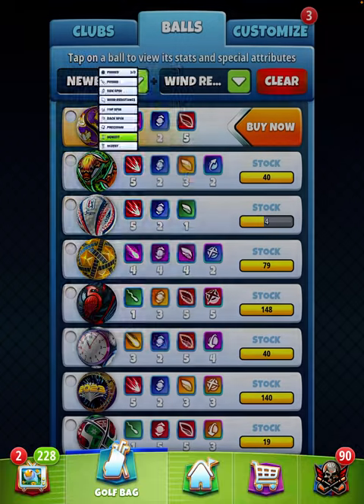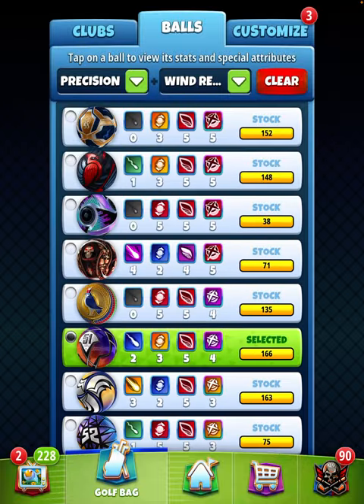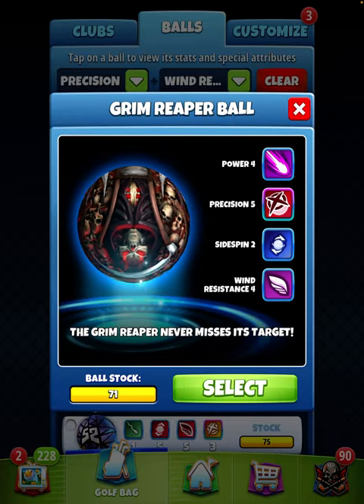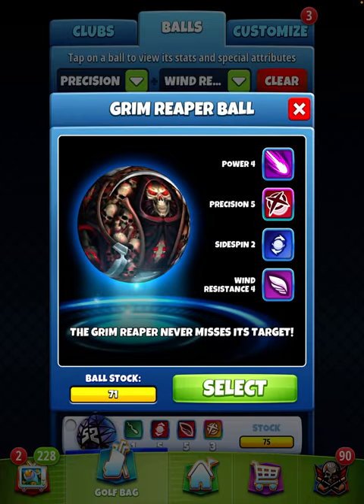If we're going to use a power 4, if we're going to use a wind 4 power 4 ball or whatever, if we're going to use a power 4, this is the ball that we're going to use right here. And that's it.